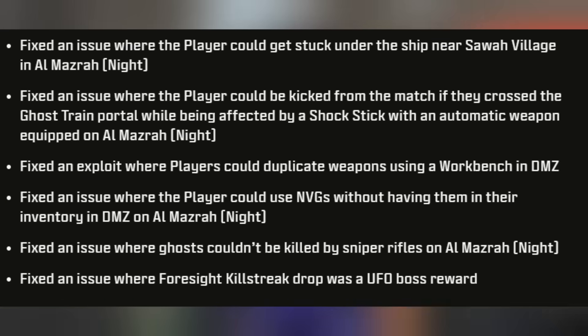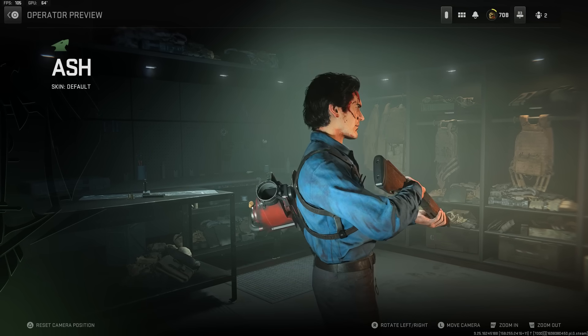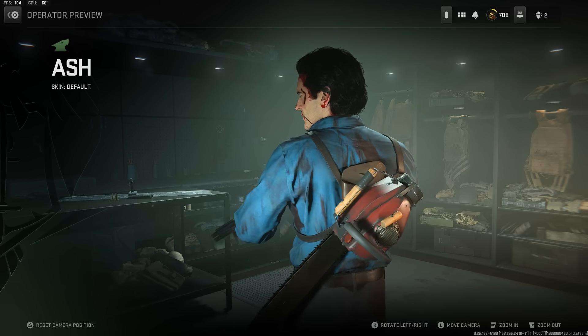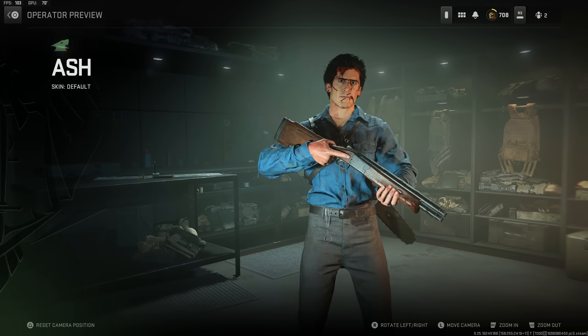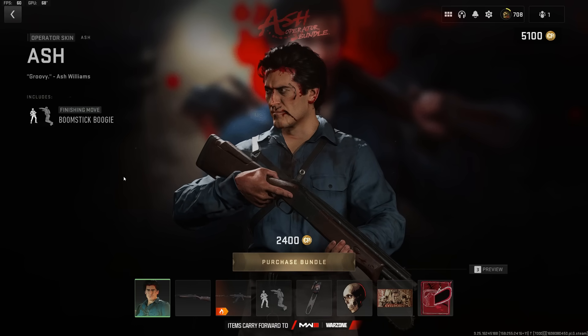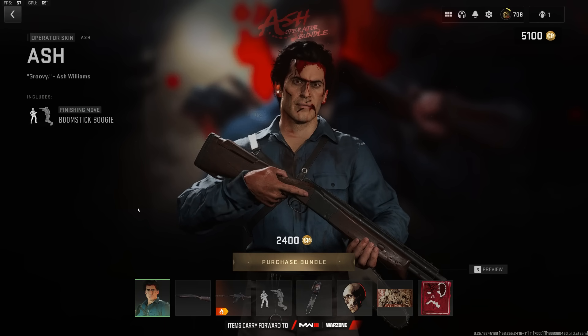We also got a brand new store update bringing the new Ash Williams operator. Fun fact — this operator has 30 minutes of voice lines, which is probably the most voice lines we've ever received, and the good news is they are not recycled from the movies — they are actually unique lines recorded for Modern Warfare 2 and Warzone. If you're interested in getting that bundle, it's going to cost 2,400 COD Points — the typical price for these collaborations.